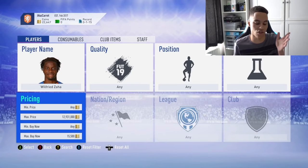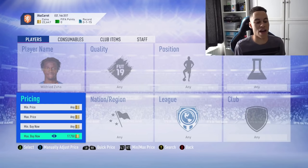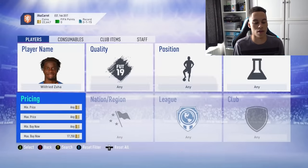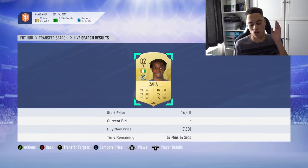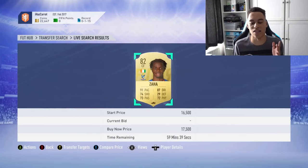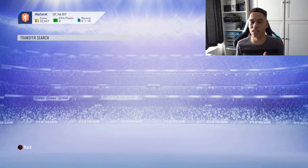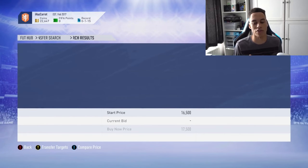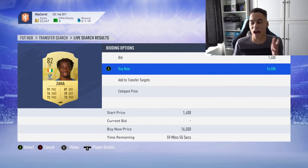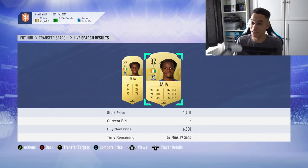After I've shown all the methods I'll show my hand movements for those who are new. The second way to snipe: you need to have the player search on the market already. Say we find Zaha's minimum buy-now at 17.5k — you press Transfer Targets (Y or Triangle), then press back, and the market will be refreshed. You keep doing this over and over until you see a second card pop up on the market, then you move your controller to the right, go down, and buy it.